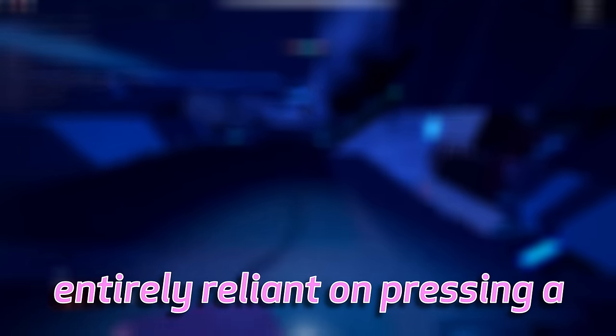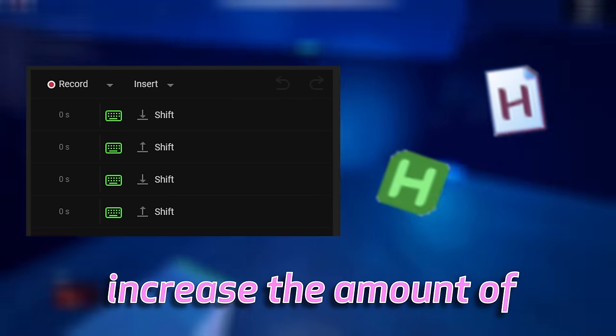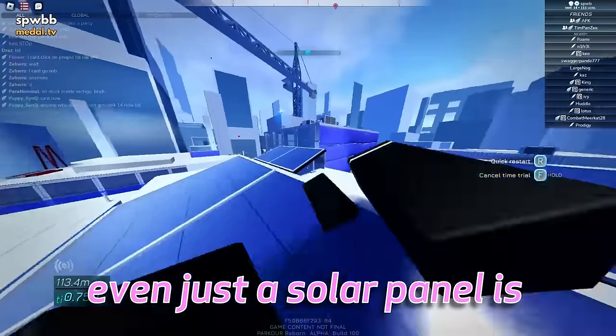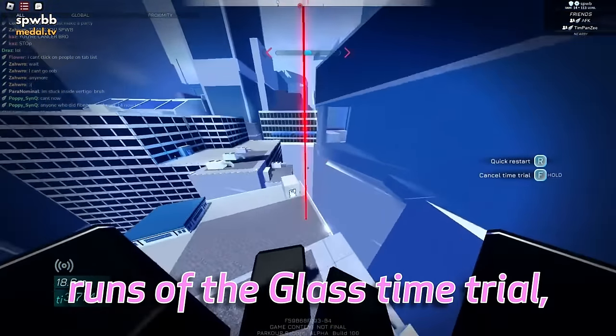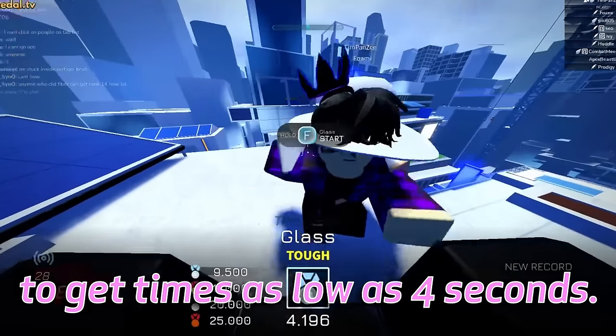Because this move is entirely reliant on pressing a single button as fast as possible, macros are extremely common with SSX. Macros and auto-clickers increase the amount of velocity a player can gain by a hilarious amount. While using a macro, even just a solar panel is enough to gain a considerable amount of speed. You can see this use of a solar panel on certain runs of the glass time trial, where it's used to launch directly to the end to get times as low as 4 seconds.